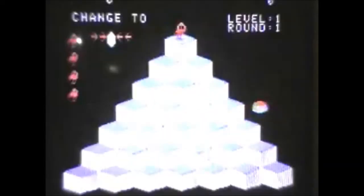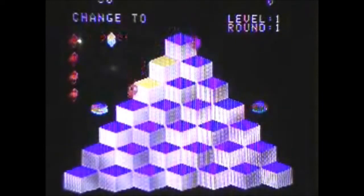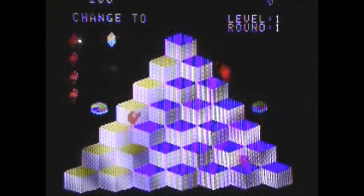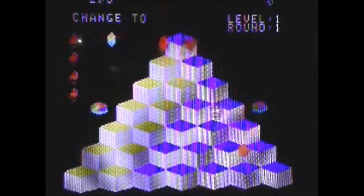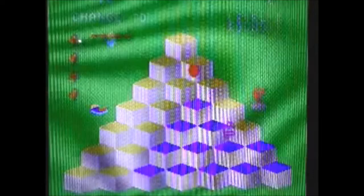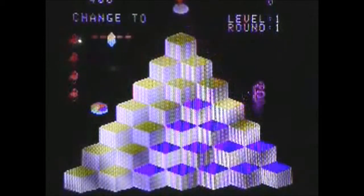I love this game. This is Q-Bert for the ColecoVision. Now if you don't know this game, well, you gotta know this game. It's Q-Bert. You hop on the different pyramid squares, you change the color, and you avoid the enemies and stuff.